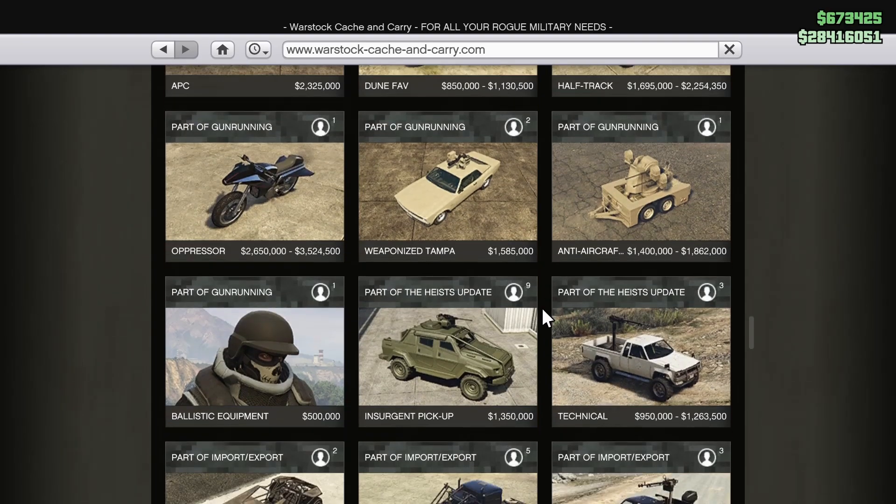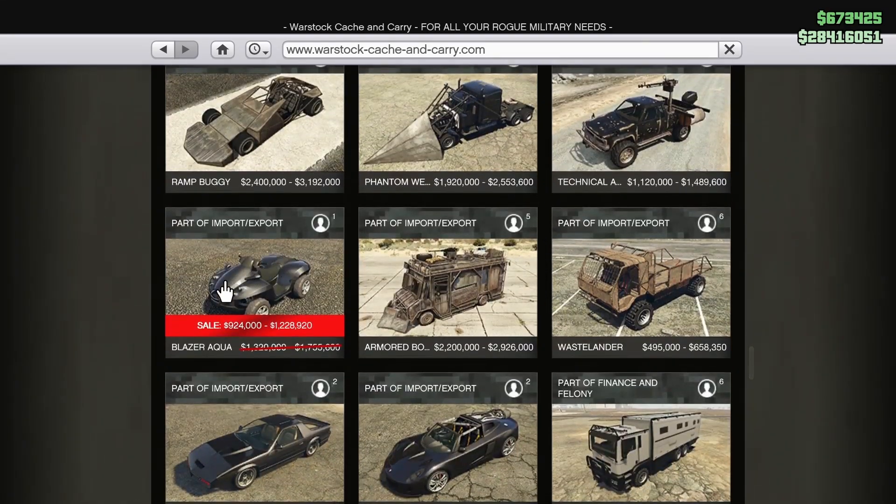Also on Warstock, we have the Blazer Aqua — not the most useful vehicle. It was on discount not too long ago, maybe two or three months ago. It does unlock a Blazer Aqua mission through the CEO interaction menu, which is something to keep in mind, but overall it's not that useful. It can go on water and land, which is nice, but I wouldn't prioritize it.